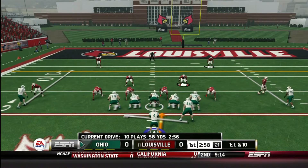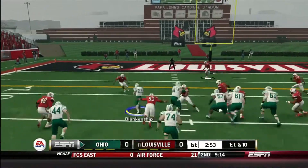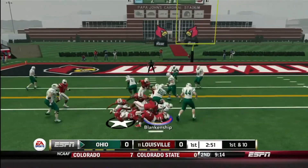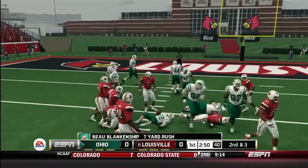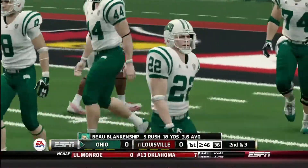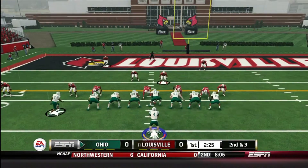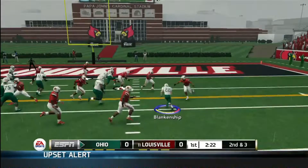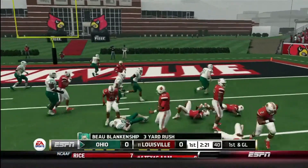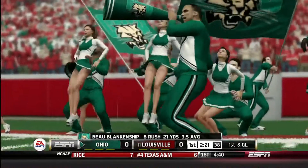Later on in the drive we've got a handoff to Blankenship and we get another good run — another gain of seven. Second and three, a nice run by Blankenship. We're establishing the run early even though we're only averaging 3.6 yards per carry. Another handoff to Blankenship and he gets another first down.